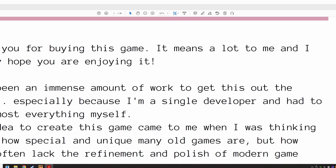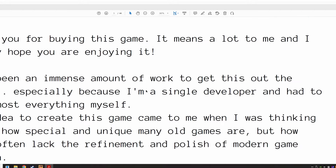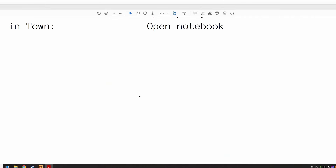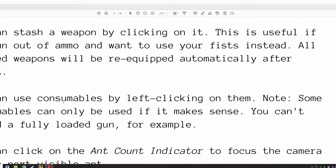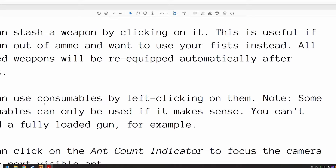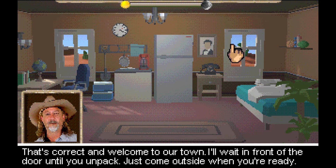If you click that it would have just taken you here anyway. Even though I'm on page five, it's not really page five in the page count. It's kind of cool that they give you an actual manual — it's a consumable item. Fourth word in the second paragraph, this is page five up here... "Movement." That's correct and you're welcome to our town. I'll wait in front of the door until you unpack. Come outside when you're ready.